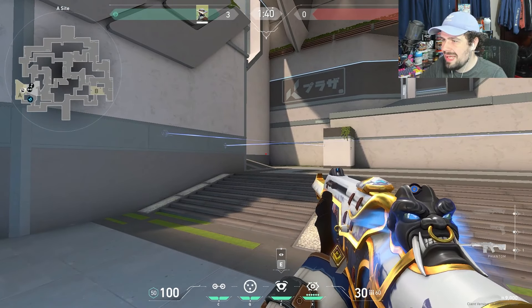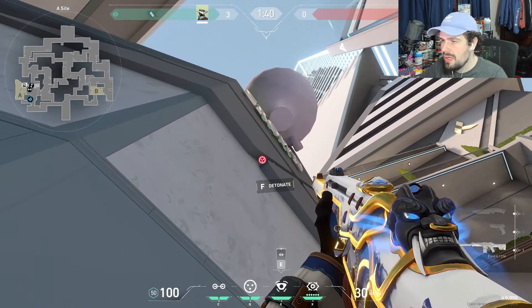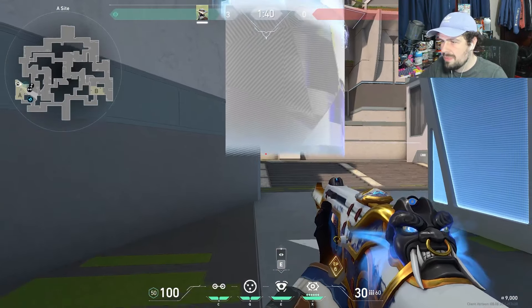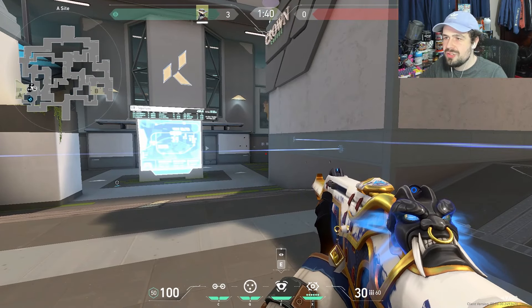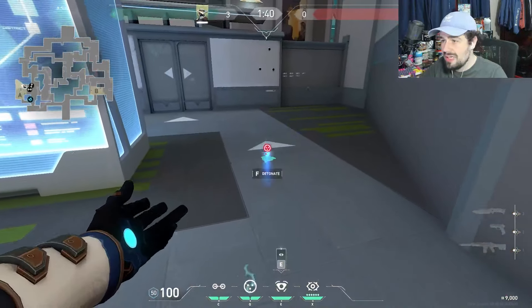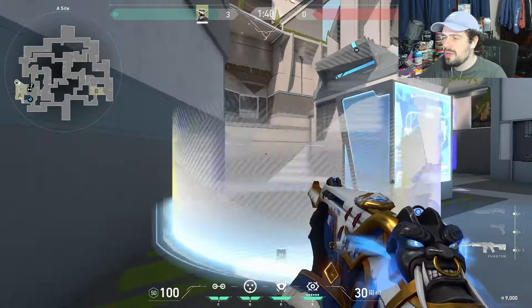There's a fun one-way you can do inside A site: come right up here and throw a cage up into this little gap, which creates a free one-way. You sit back site, pop the cage, crouch, and you can see everyone's feet as they run in — they have no chance to see you unless they randomly spam. You can also throw a secondary cage here so when the first one-way runs out, you can pop it to cross and play off the other trip, buying time for your teammates to rotate.